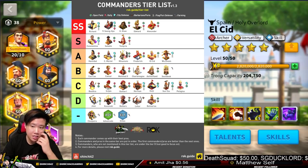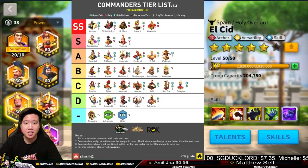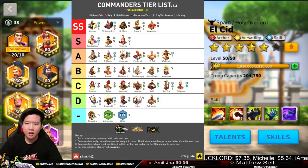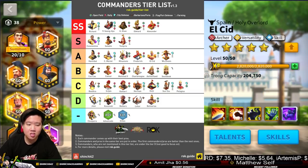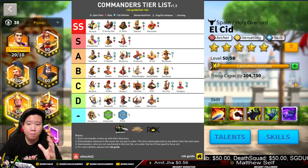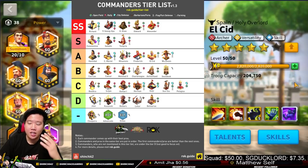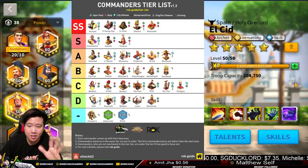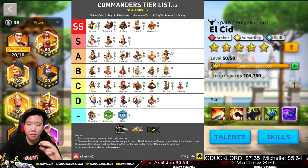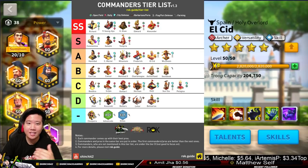El Cid — I use him a lot in the game, but I don't rank him SS or S Tier. Some of his buffs only activate when he's weak — that's his last skill. His second skill is great but only has a 10% chance to proc the additional skill, so the RNG isn't high. His expertise skill was updated to counter infantry, but even then it's still not enough to win against Richard. Therefore, we're placing El Cid in A Tier.